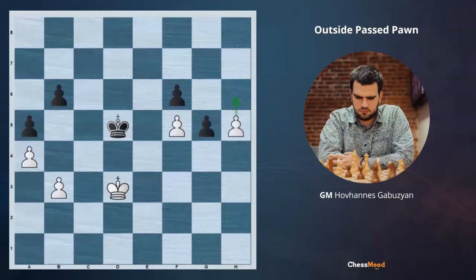The only move here is to take, because if Black goes g5, we continue with h5, threatening h6, h7, and the promotion. Because the f5 Pawn is limiting the Ke6 move, Black is simply not on time. After Kd6, h6, Ke7, we are promoting h7, h8 and winning. This is the reason that after f5, Black has to take. And now we are already getting our outside Pawn.